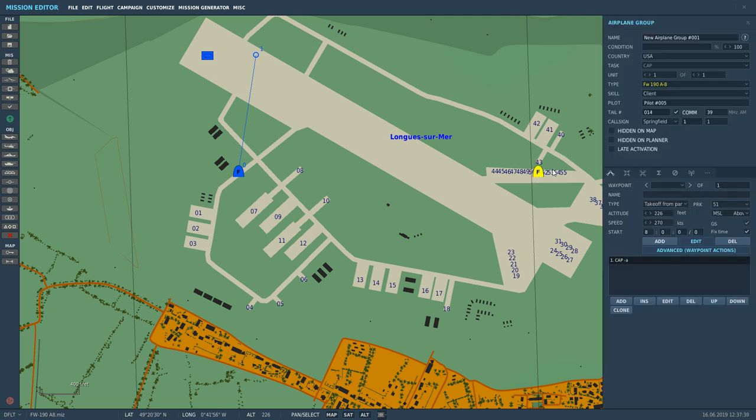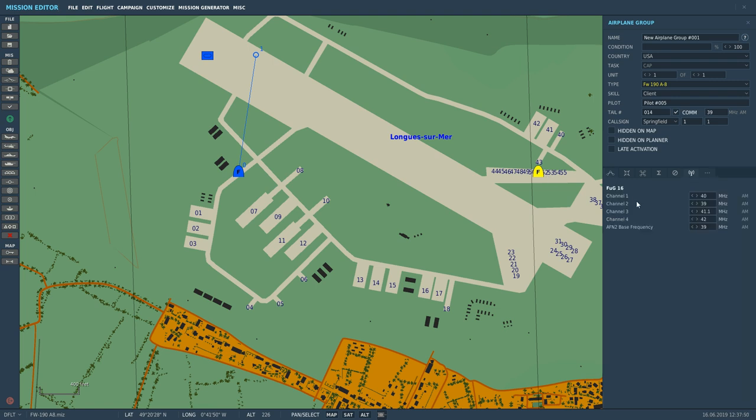We've got our plane here. Now we cannot change the frequency of our radio set in the cockpit — that's standard for all World War II fighters that I'm aware of — so we have to change it here. We're going to click on the radio preset and the channel we want to communicate on. We've got four preset channels, and also an AFN2 base frequency for navigation which we'll ignore. We're going to use channel three, set to 38.8 as per the tower, then spawn a couple of guys in and go test our radio.